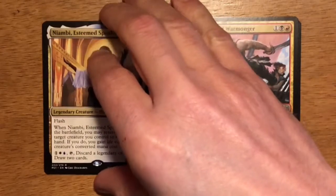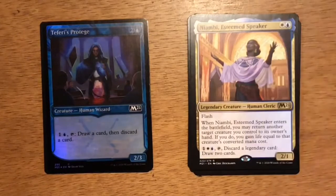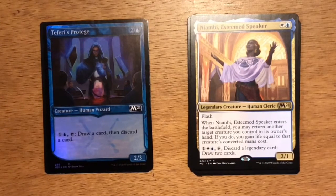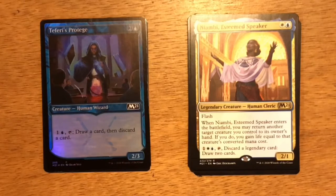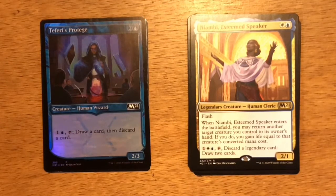All right, I believe we have a foil — is it going to be a really cool foil? It's a common. It's Teferi's Protégé. Three mana, two and a blue. Human and Wizard at 2-3. You can pay one and a blue, tap it, draw a card, then discard a card. It can fit well into either the blue-red strategy where you need to be drawing a card on your opponent's turn, or the blue-green strategy of drawing that second card during your turn.